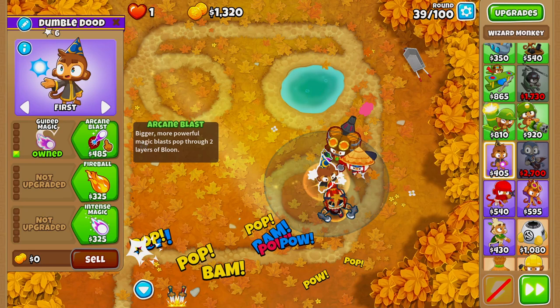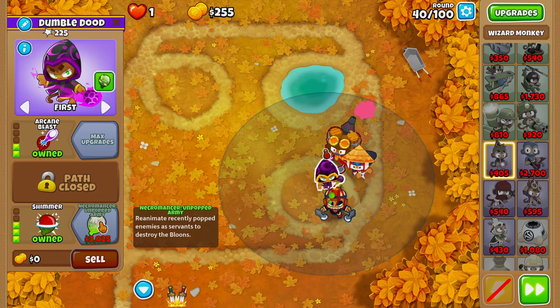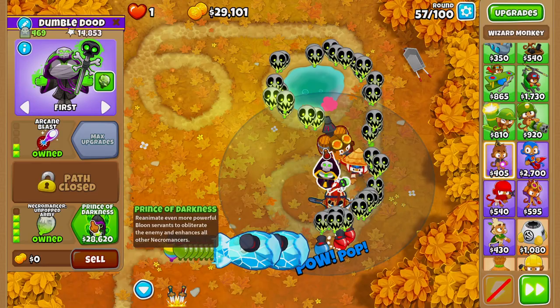On round 38, we'll place a Wizard right here, upgrading up to Guided Magic, Arcane Blast, Intense Magic, Monkey Sense, and Shimmer on round 39. On round 42, we'll grab Necromancer Unpopped Army.